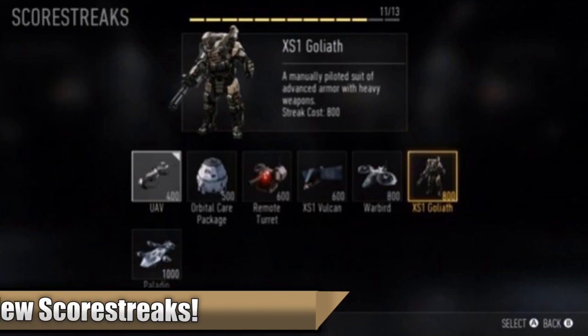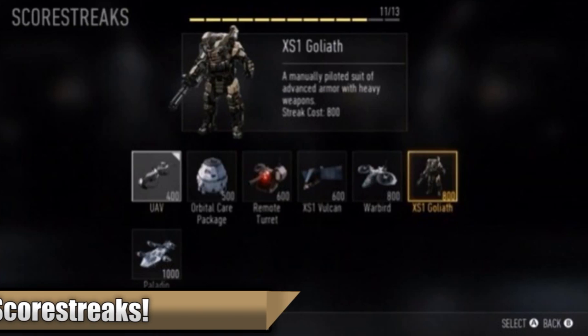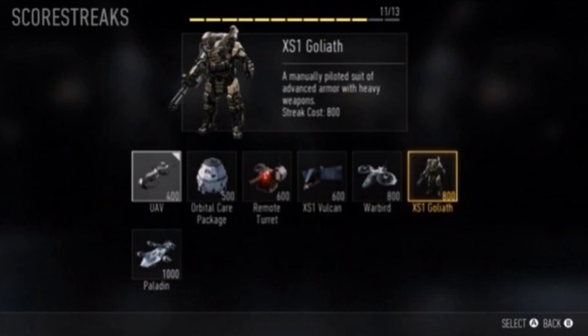At number six we have new scorestreaks. Advanced Warfare has a lot of new ones, including a device where you can launch meteor storms to explode things and eliminate as many enemies as possible. It's very overpowered and I'm very excited for that.